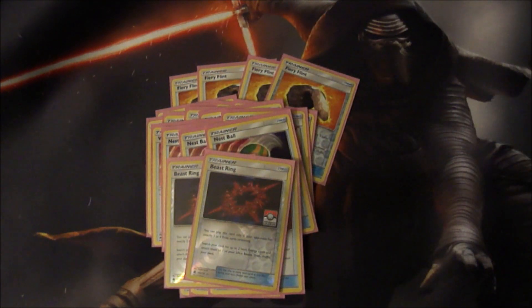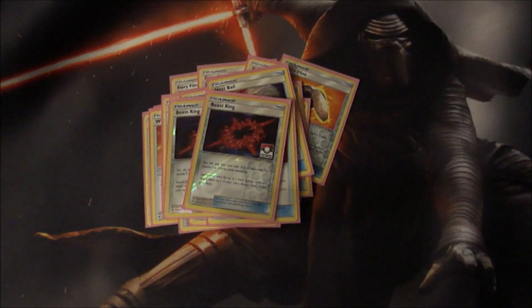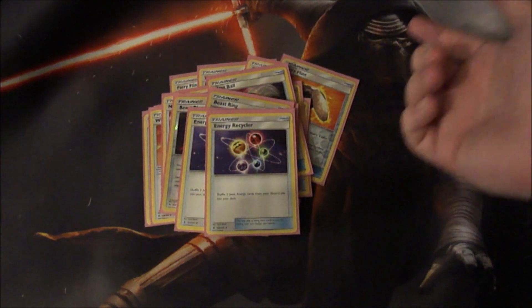Next up we have two Beast Ring. Beast Ring is in here because Blacephalon is an ultra beast. Whenever your opponent takes down a Reshiram Charizard or a couple of Blacephalon, you can use Beast Ring. It can also just be something you discard from your hand. I've had games where I don't necessarily need it and games where it's been really clutch, so that's why there's only two — I didn't want to get too crazy with it.